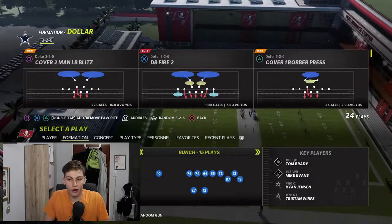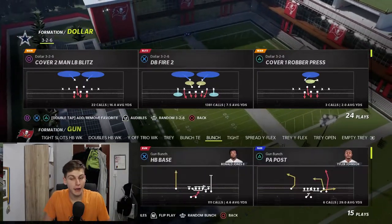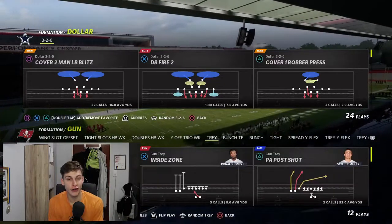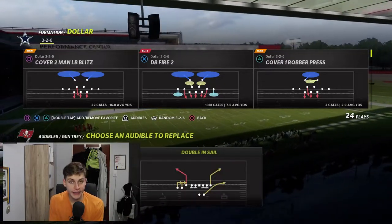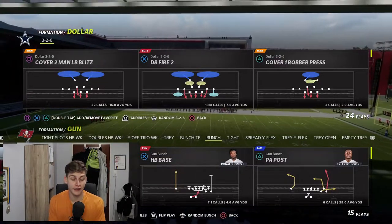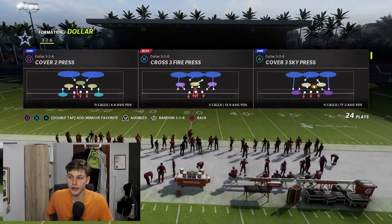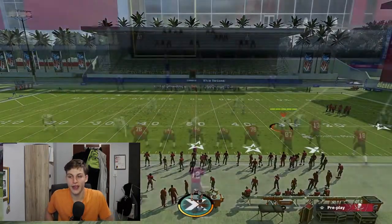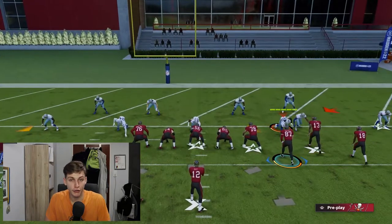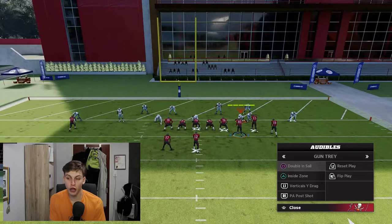Whenever I start a game I set audibles. For Bunch: Bunch Trail, Verticals, and Z Spot. More importantly, I set an audible for Gun Tray Double In Sail — that's one of my favorite plays in the red zone, especially for two-point conversions. It's just a glitch — it just gets open. I'll call Spacing Switch here and face Cover 3 on defense. Come out with a Bunch short set and audible to Double In Sail.